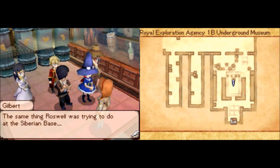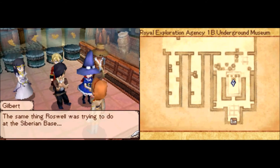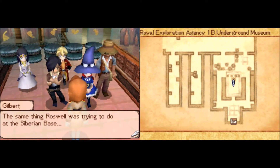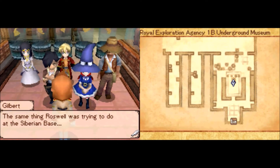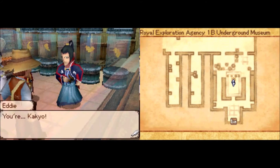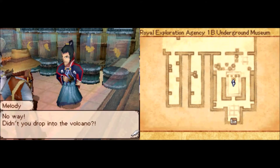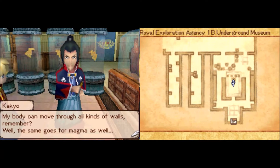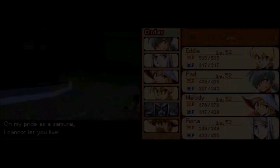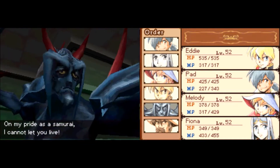That crappy-ass golem in Wild Arms 5? That thing sucked more than the frickin' airplane in this game. Whoa! Yikes! Yeah, didn't we kill you in the volcano somewhere? Yeah, no kidding. It's boss time against Kakao himself yet again.